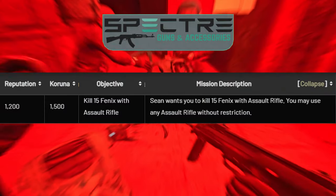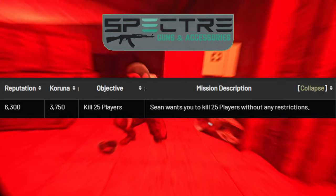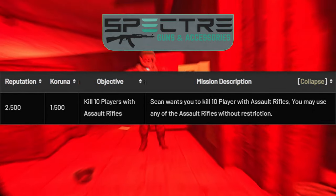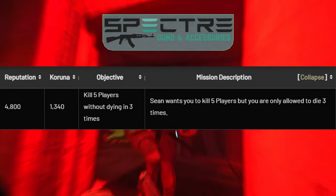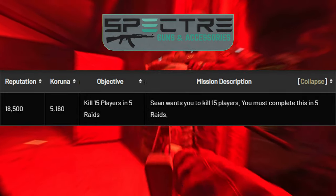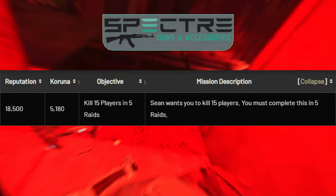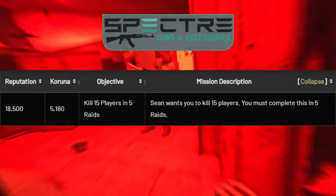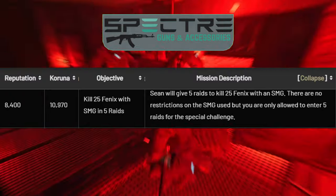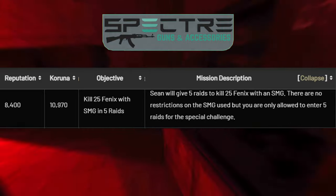Moving on to Spectre: kill 15 Phoenix with Assault Rifle for 1200 XP; kill 25 players for 6,300 XP; kill 10 players with AR for 2500 XP. My favorite active ones for Spectre are kill 5 players in 3 lives — 4800 XP; kill 15 players in 5 raids — 18,500 XP, which is an average of 3 players per raid, Island is your best bet if you rush spawns or research. And last active: kill 25 Phoenix with SMG in 5 raids — 8,400 XP, which is easy with an SMG and a drum on Silo. You'll just want to hang around on the map until the Phoenix respawn at least once.